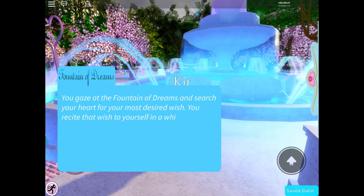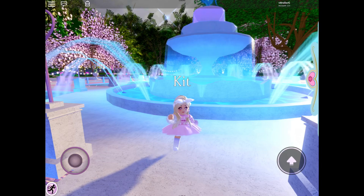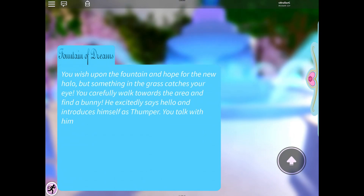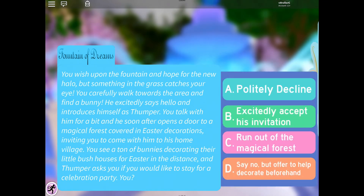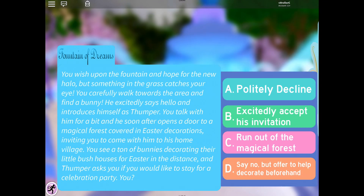Okay, here we are wishing at the fountain. 'You gaze at the Fountain of Dreams and search your heart for the most desired wish.' You wish upon the fountain, hoping for the new halo, but something in the grass catches your eye. You walk carefully towards the area and find a bunny who introduces himself as Thumper. You walk with him and he opens the door of a magical forest covered in Easter decorations, inviting you to his home village where bunnies are decorating their bush houses. Thumper asks if you'd like to come to the celebration party — we're going to excitedly accept.